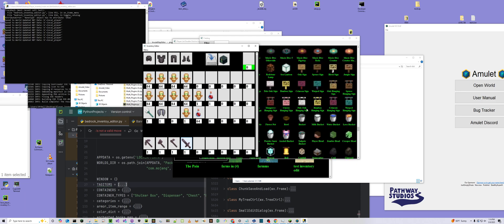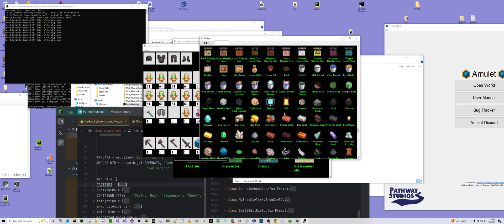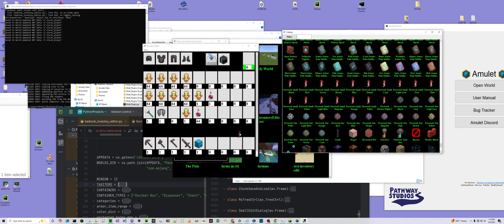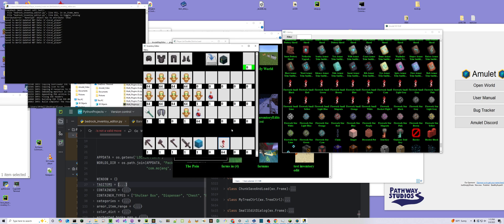What else do we want? We definitely want a shulker box. We definitely want some fireworks. Get some banners if we want too. Get some fireworks in here — let's go 64. Let's edit the fireworks, give me some more. We can add more explosions, but I don't want these to blow up, but I want them to be good. Boom. And now I can go copy, paste, paste.